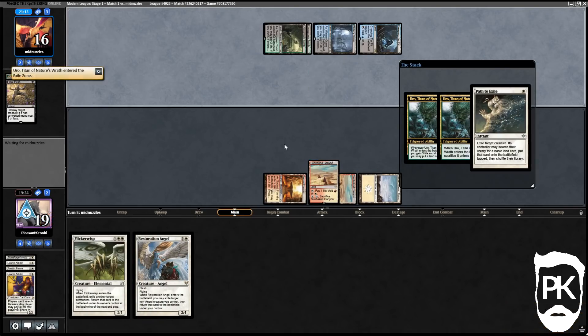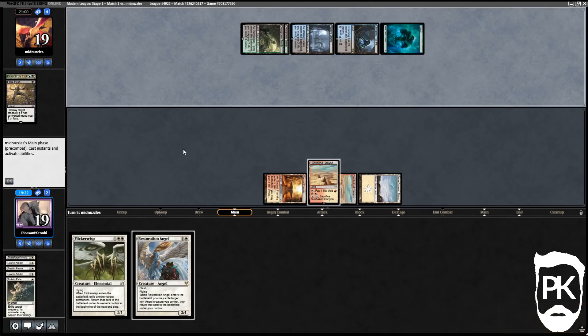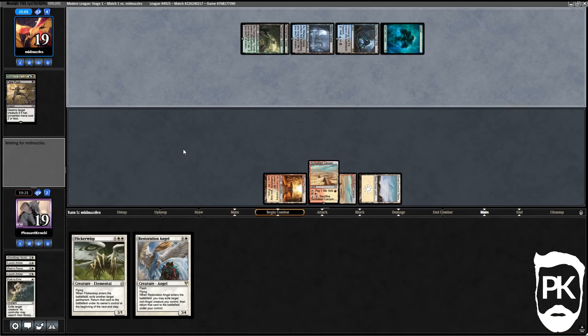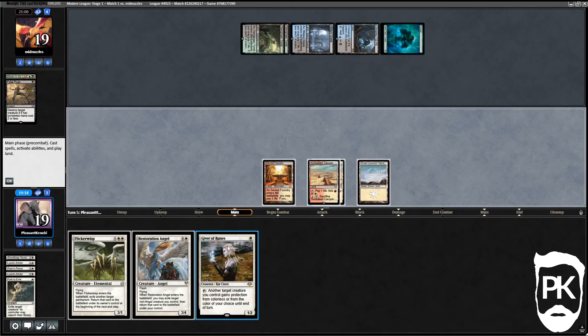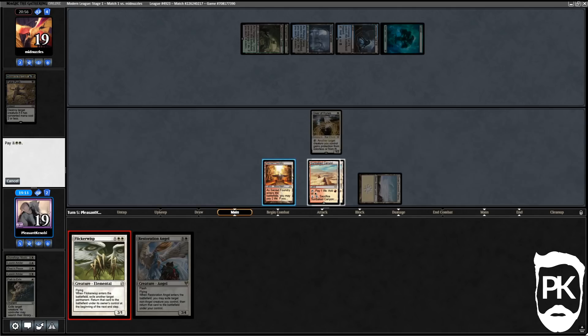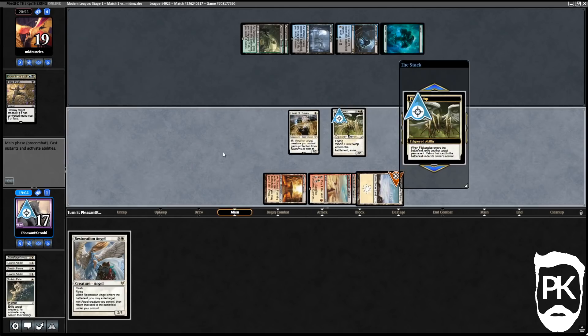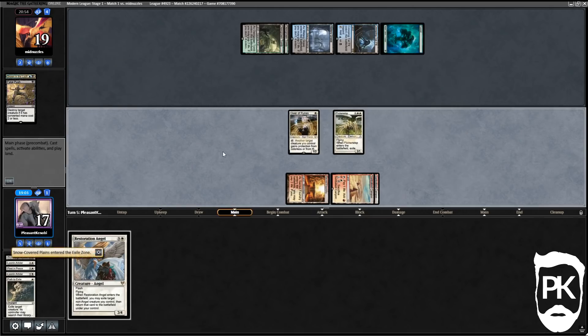The Arbiter is a lot worse on the draw. I'm gonna Path before the triggers resolve in case they draw a Force of Negation or spell pierce. My Rest in Peace would have been pretty good if I'd actually got it down. We drew a Giver of Runes which I'll play, and then we also got a Wisp. We're gonna reset the Snow-Covered Plains to pretend we've got a Path when we don't.